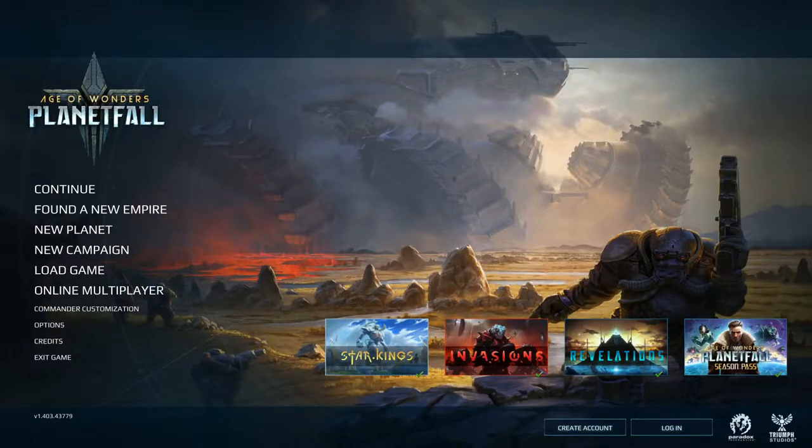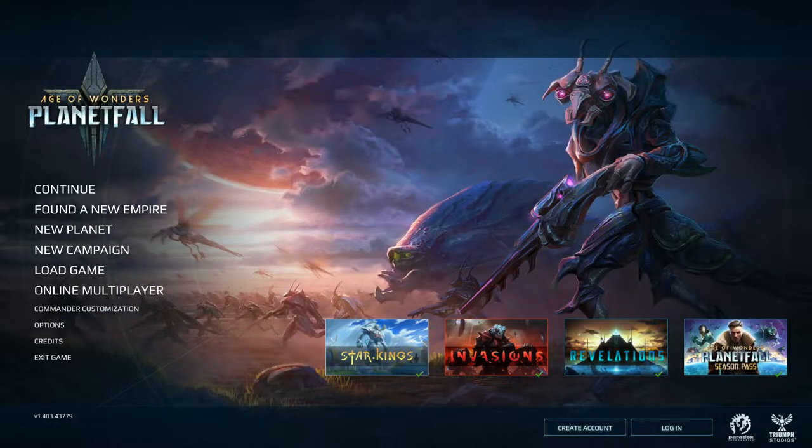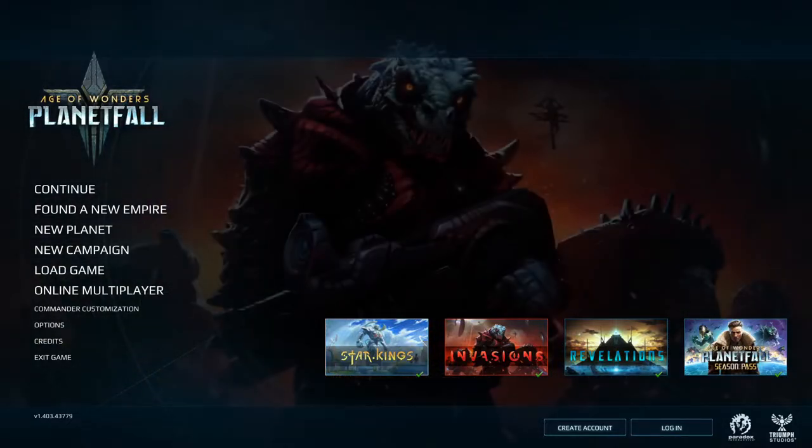Hey there everybody, Fett here, and welcome. Fett plays Age of Wonders Planetfall, a game by Triumph Studios and published by Paradox Interactive sometime in 2019 — later 2019? I don't know, it's on the Steam store.